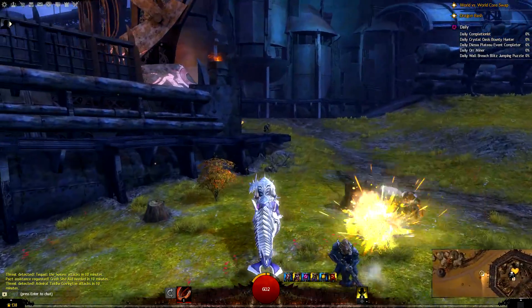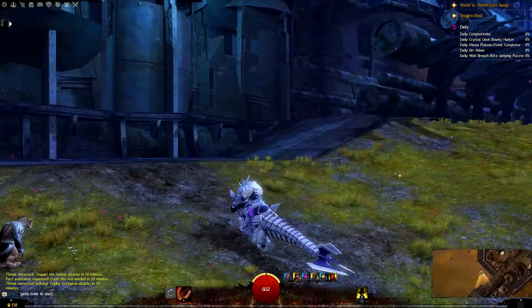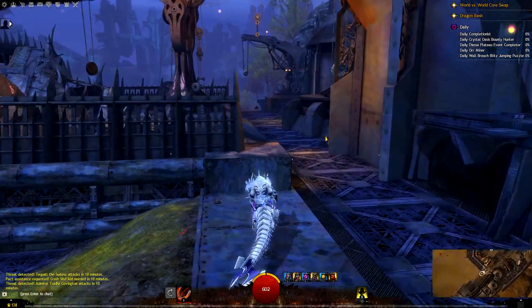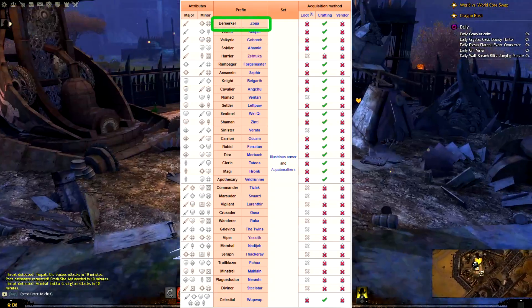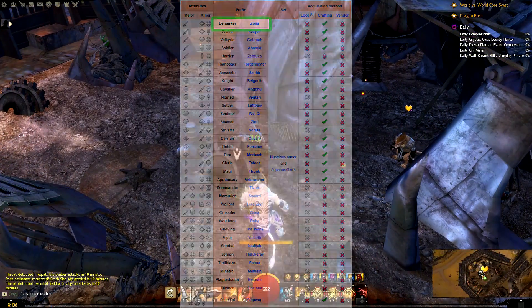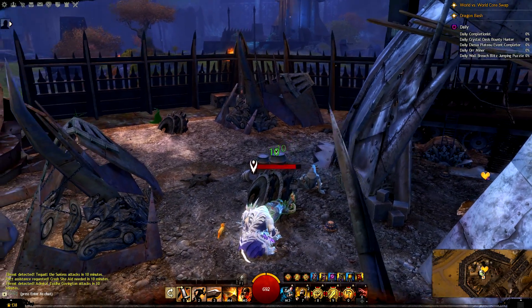So now we know we want berserker armor. The thing to keep in mind here is that with ascended armor, instead of a berserker prefix it'll be named after a main character in the game. So this means berserker armor is called Zoja armor, and this goes for all stats.